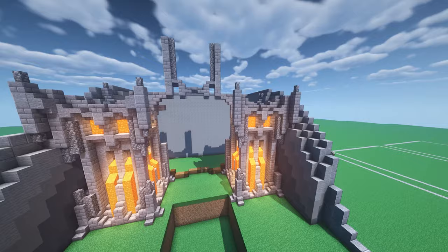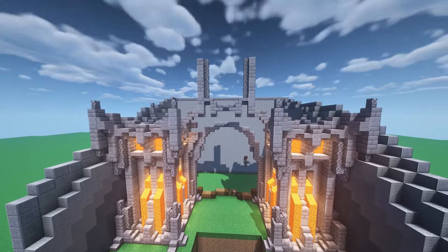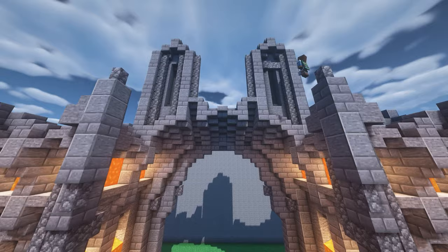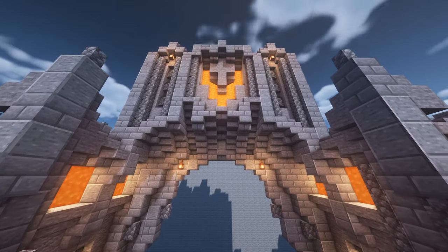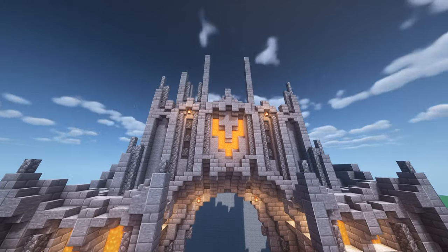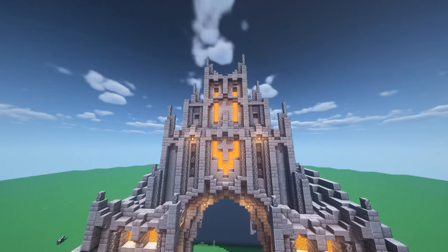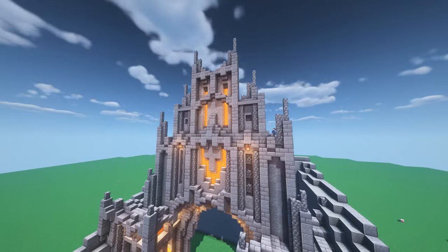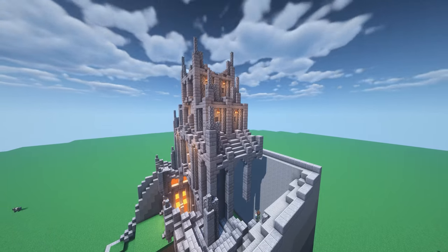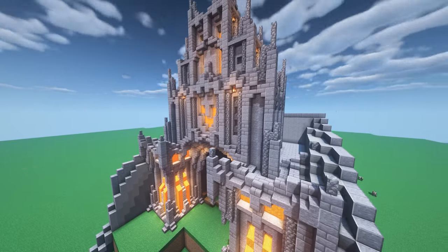Coming in close so we can see the structure of this archway — it is a bit complicated. This is probably the most complicated section of the build, aside from maybe the gate. But other than that this build is very plain — it's just a lot of stone bricks and andesite, a little bit of lava, and cobblestone walls. Something that really helps this build stand out is all the vertical lines, but you don't want too many, so it's good to break it up with horizontal lines here and there. This tall area was only about seven to nine blocks long.